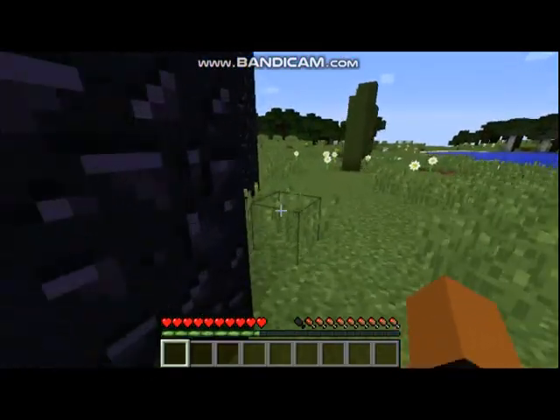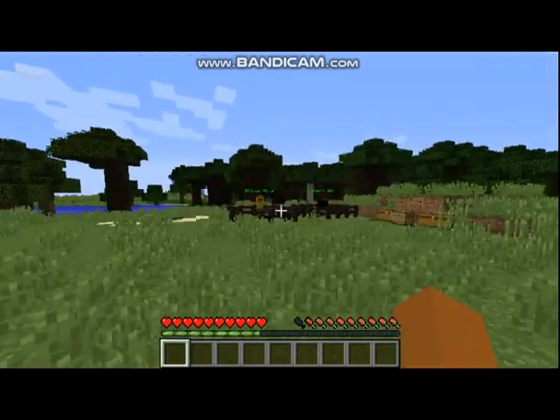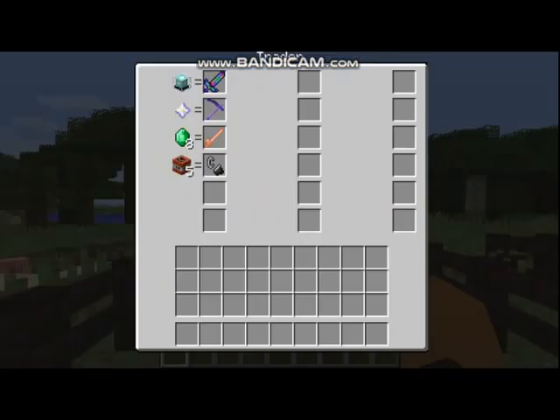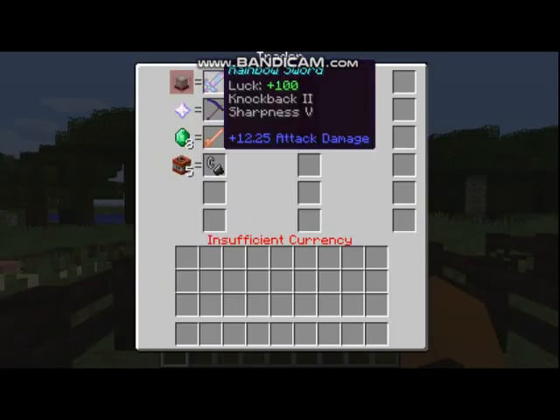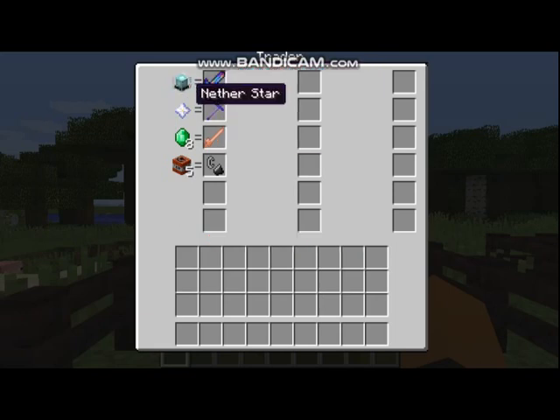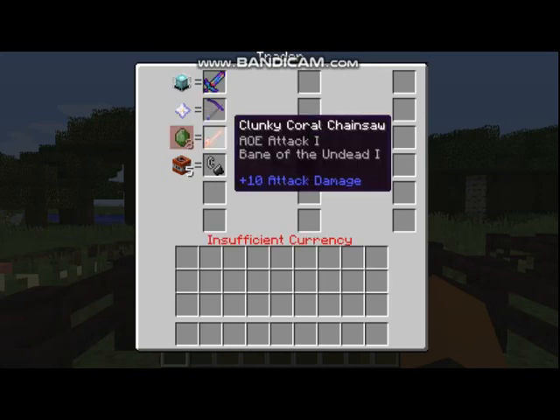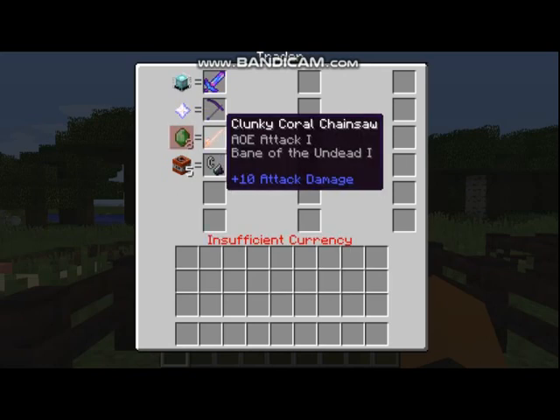Let's actually look at our trades for today. Starting with offense — Victor. For a beacon we have the rainbow sword, which has knockback two and sharpness five. We have another star because that's one of the drops I got last time. The grim reaper is here. For an emerald we're getting the clunky coral chainsaw — this is good because it has AOE attack, meaning it will attack multiple mobs at once.